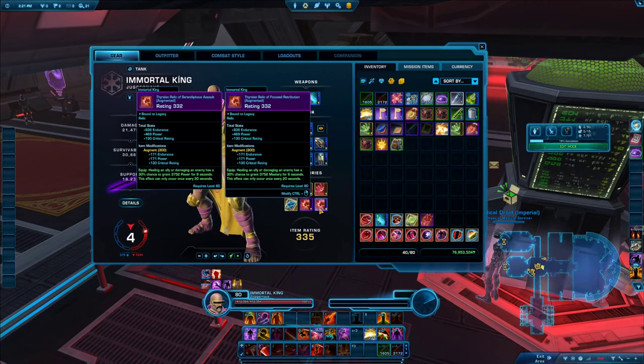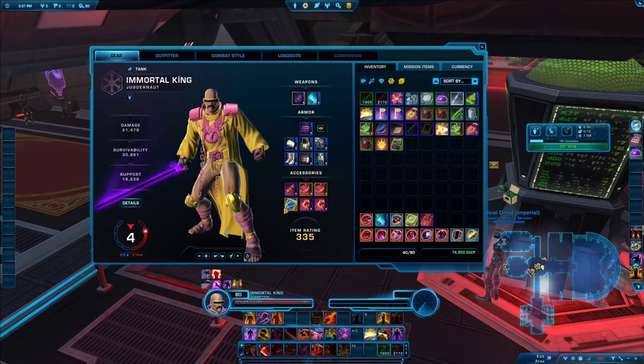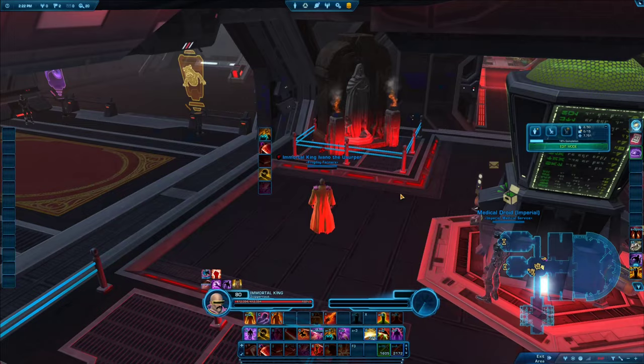In a nutshell, just buy the power and mastery proc relics and be done with it. You can get them from the PvP vendor, level them up through the PvP upgrade vendor on the fleet, or by using the weekly upgrade caches from doing your PvP weekly.